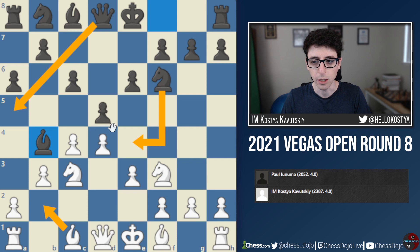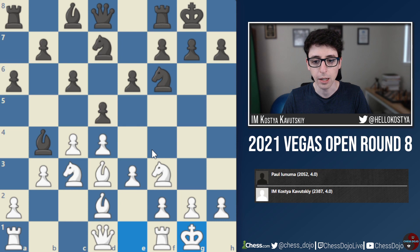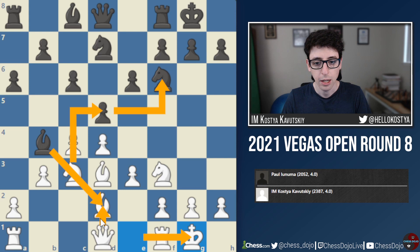Nd7, Bd3, castles, castles. Black plays Bd6 because white is actually threatening, after castling, to play Nxd5 in many positions and win material — after Bxd2, there's Nxf6 check and then recapturing the bishop on d2. I think usually black plays either Qe7 here, or in this game, black decided to go Bd6.